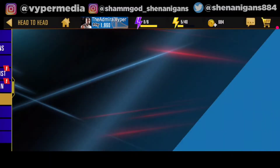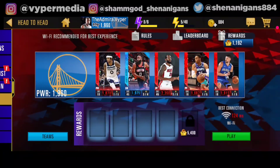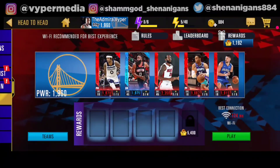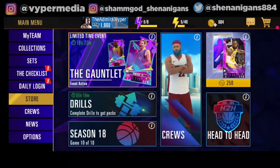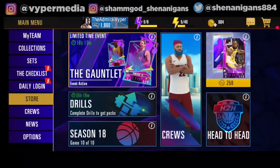Then we have Head to Head, where you play against other opponents and earn rewards. You can pull packs — a bronze pack, silver pack, gold pack, or a super pack which is the best pack — and those packs can have all sorts of rewards.